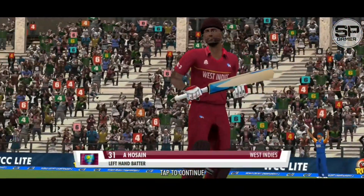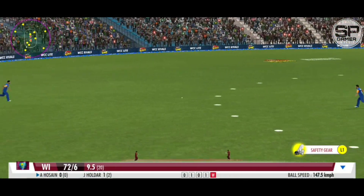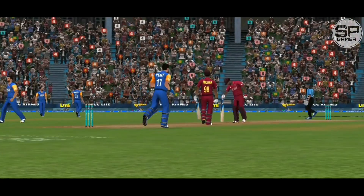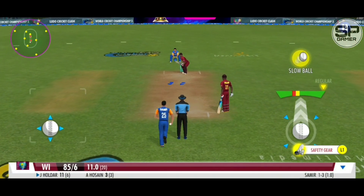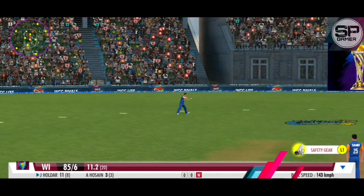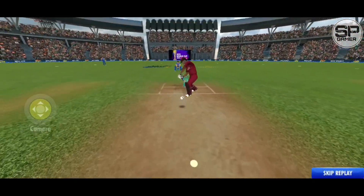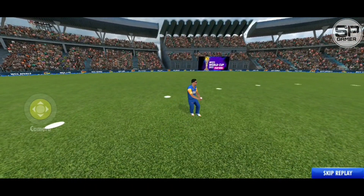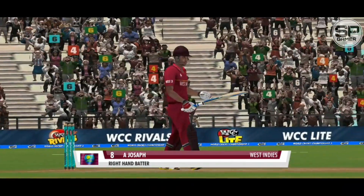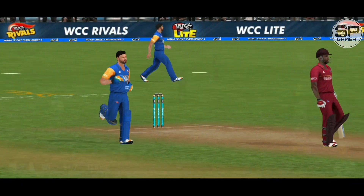Halfway through the batting order and the new hope for the batting steps up to the crease. A very good effort between the wickets. A well-camouflaged slow one. Great catch — got him with an easy catch in the end. Very interesting decision by the batting captain — he sends in a lower order batsman to walk out on the crease early on in the innings. He ends the over on the high — it's a wicket.